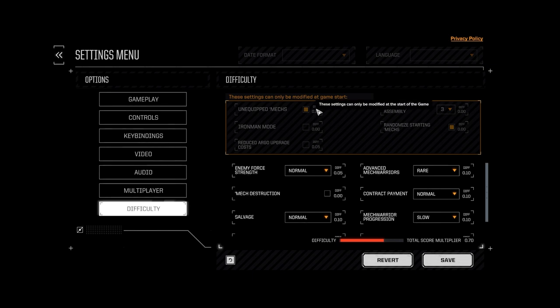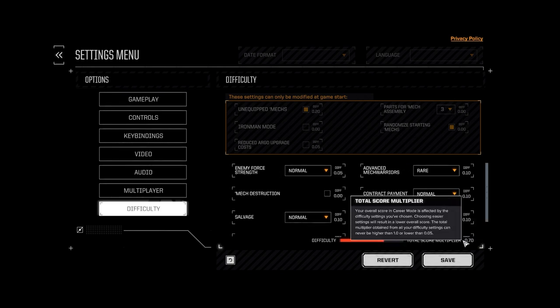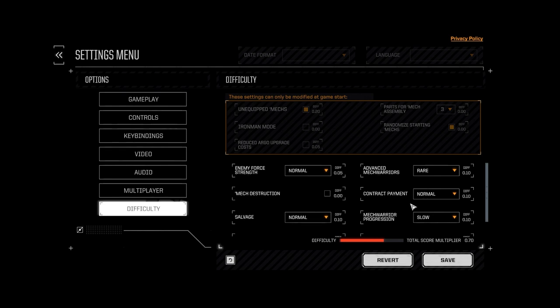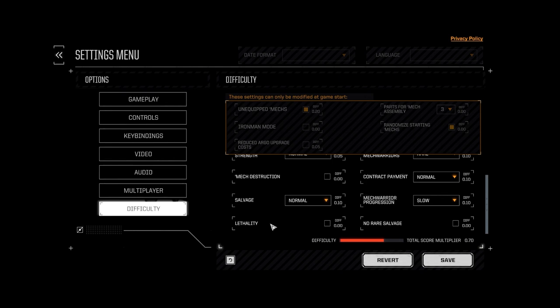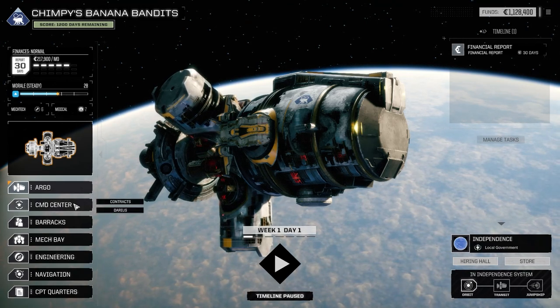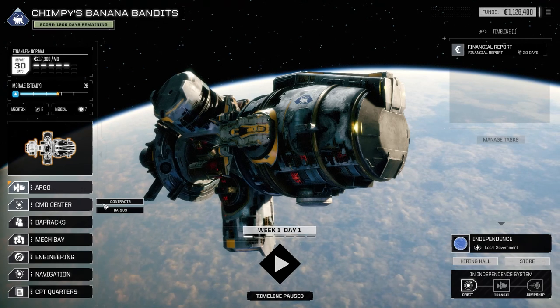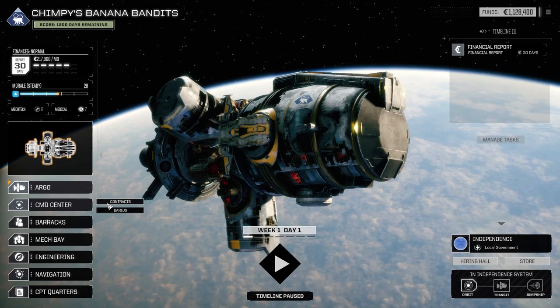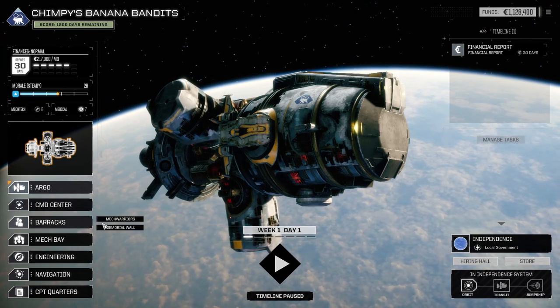I should probably go over the settings in case you're wondering. When we do create mechs, they come unequipped, so we have to arm them up. We also only need three parts for mech assembly — this is the lowest amount you can possibly have. I'm not playing this for difficulty — the difficulty score I'm going for is 0.7. I'm just trying to get through this and survive. We've got slow mech warrior progression and less advanced mech warriors, standard salvage, standard pay — it's all pretty ordinary difficulty. I don't have it on Iron Man in case I give myself a royal screw-up. It's only because I'm still not that familiar with the game.